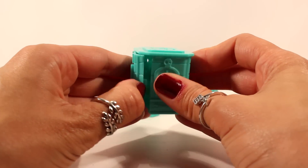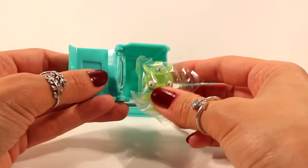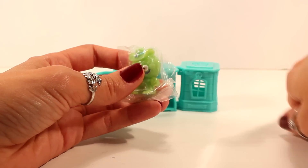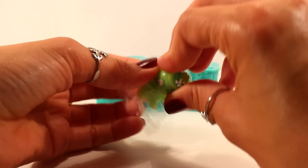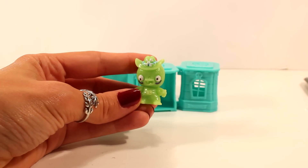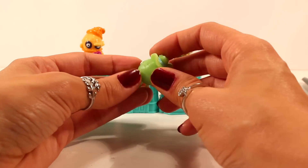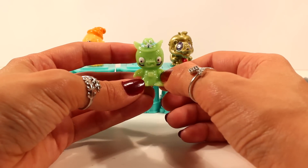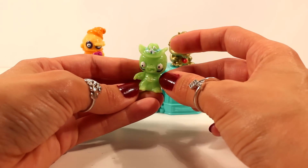Let's open this up and see which Zomling we get next. I don't have this one — let me get him out of the plastic and give you guys a better look. They kind of stick to that plastic. This creepy looking dude here is Cow Bob and he's part of the Creepy Circus team. He looks like he's supposed to be like a cowboy — he's green with a little cowboy hat on there.